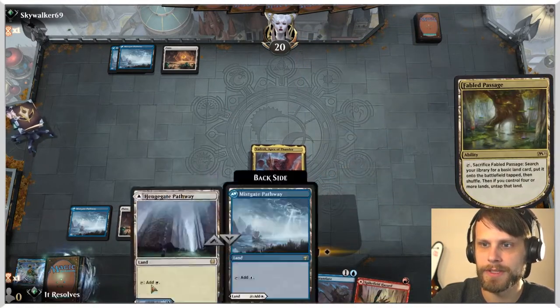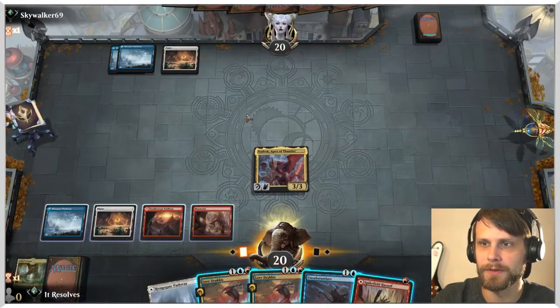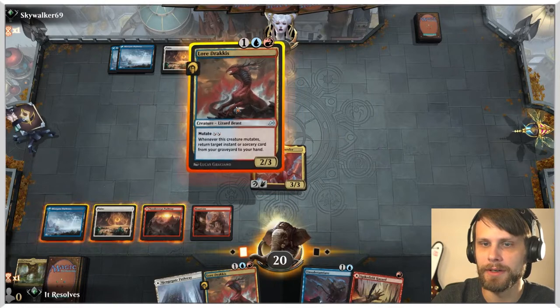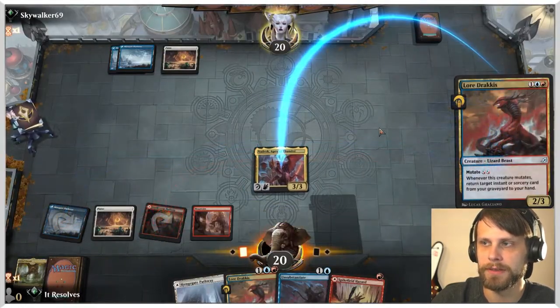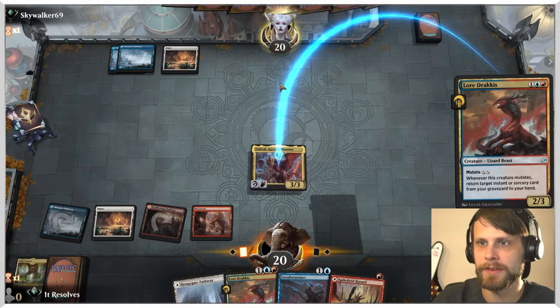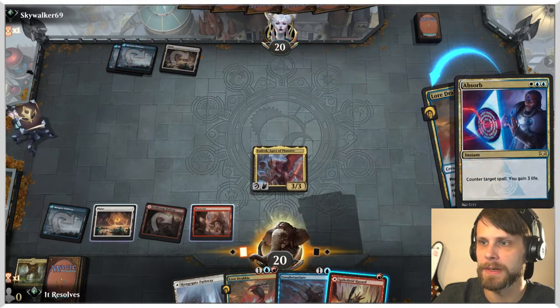Let's go ahead and fetch up a second red source because we will need that for the Goldspan Dragon later on. Then I think what we're going to do is just hit this with the mutate. This could very easily run into a counter and that's fine, but I feel like it's probably the best bet here.